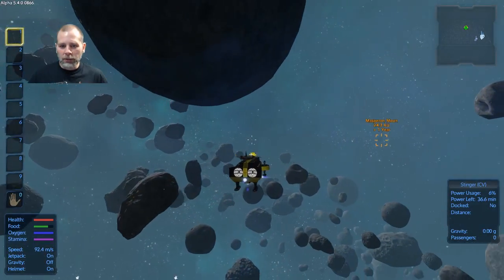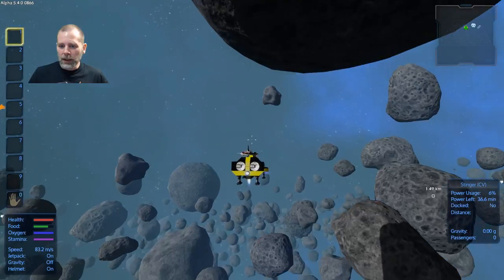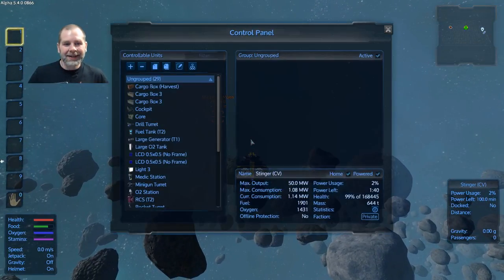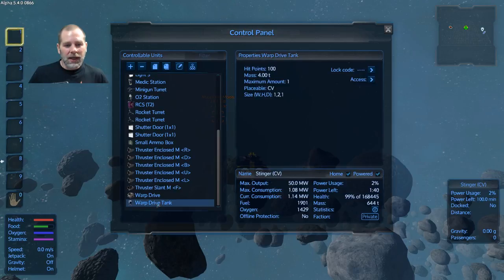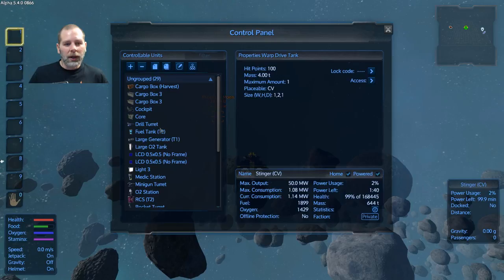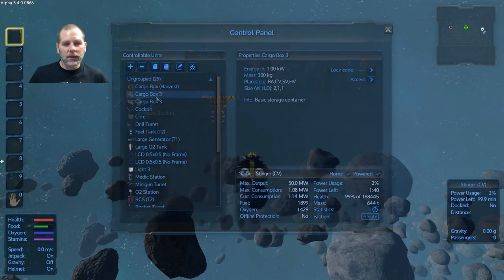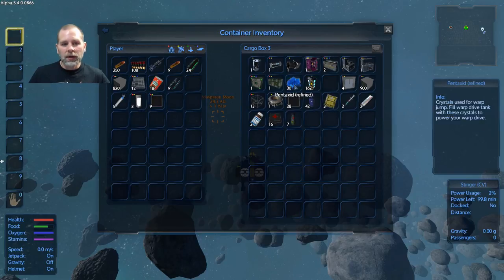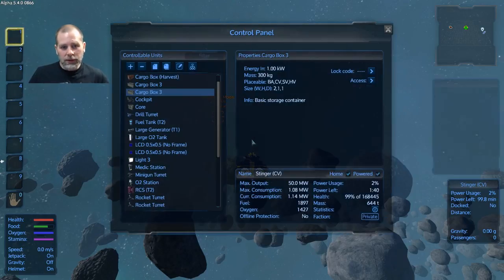Let me go over here so I'm at least out of range of this thing. I'm out of range, right? Yeah, okay. Let's put some stuff in the tank. I bet I'm going to have to put the constructor up in order to do this.